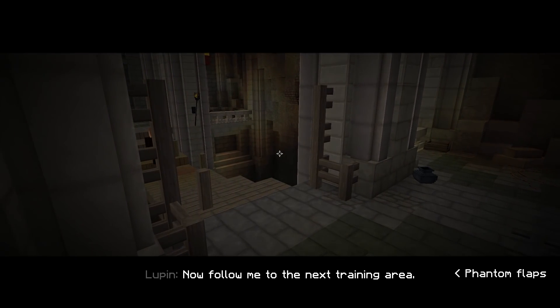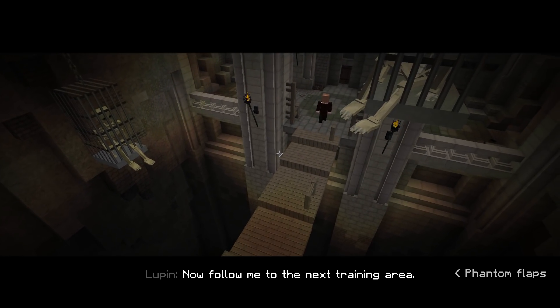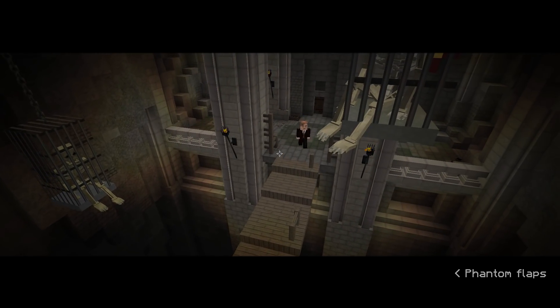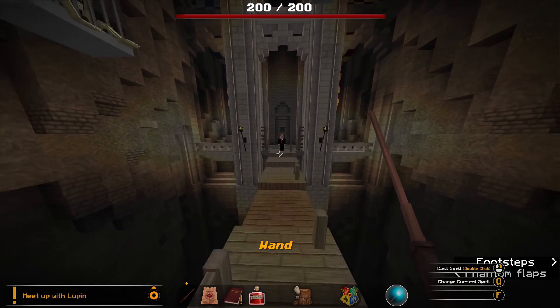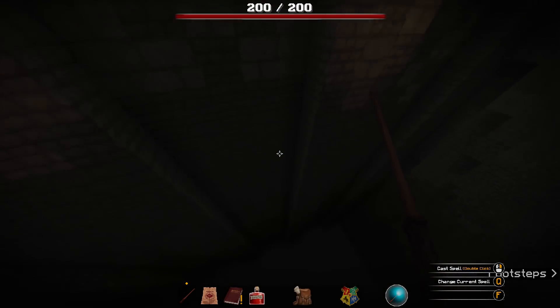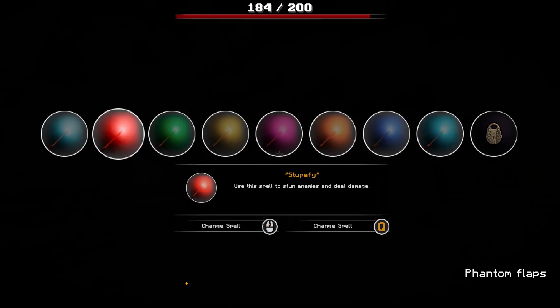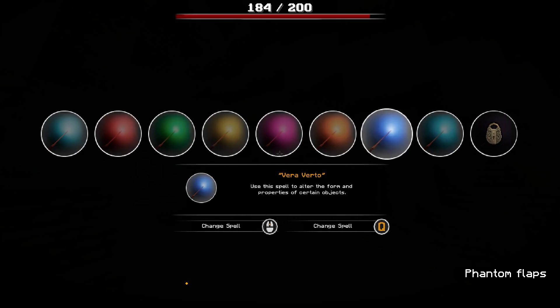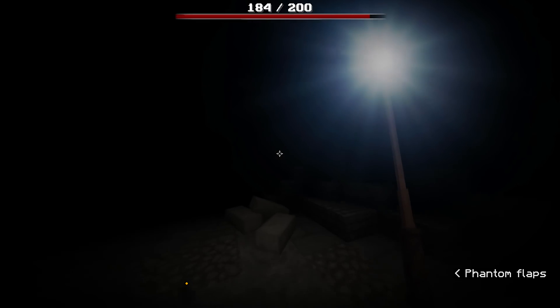Now follow me to the next training area. Oh my god, we haven't finished yet! Shoots. Phantom flaps — actually there are phantoms! Oh my god! This was a trap! Stop! Let me do Lumos. Lumos!